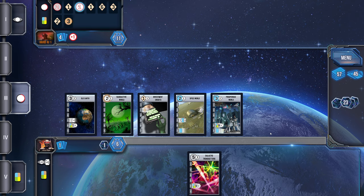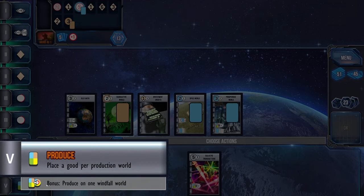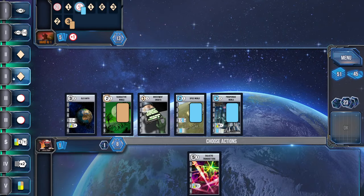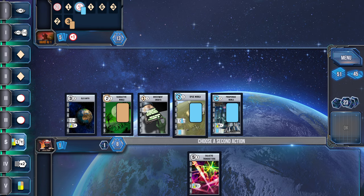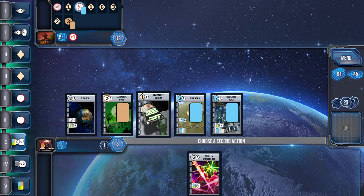Now I've got two planets to produce on. The special ability bonus for selecting this action lets me produce on one windfall world — pretty sweet. I draw a card after settling. I need cards so I'm going to use this consume ability: I get two cards for each blue planet. Then I can produce again since I'll be able to do that twice, getting a bunch of cards, and then I'll produce.